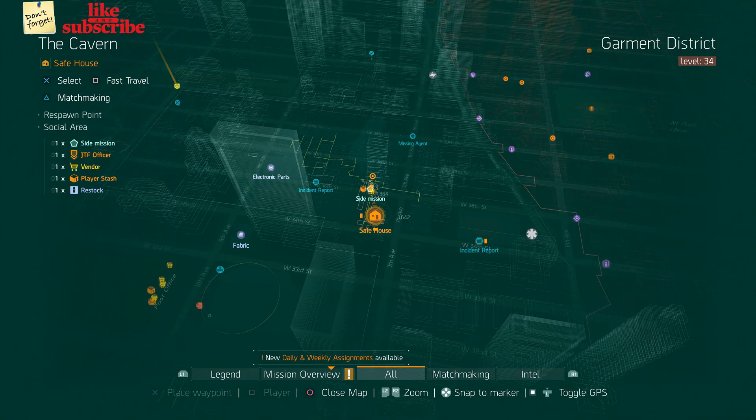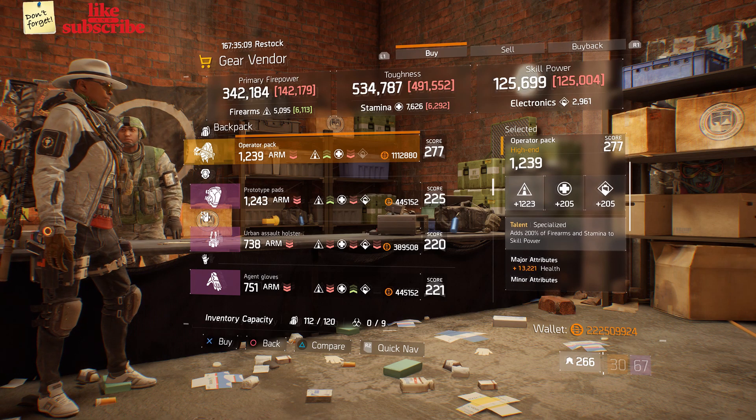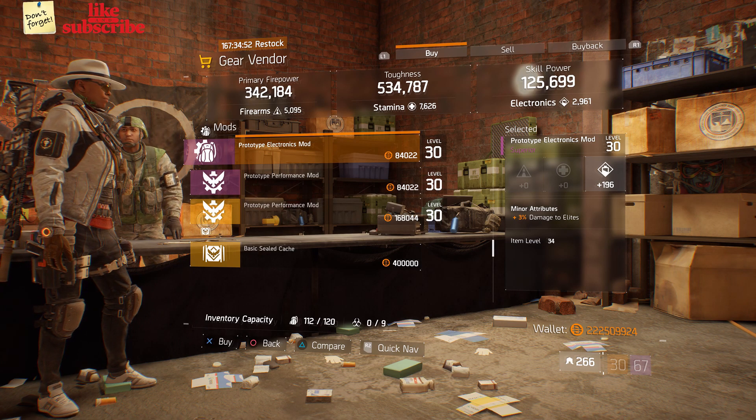For our next gear items, head over to the Cavern. Here the gear vendor has the operator pack with the talent specialized on there. Also here we got a prototype electronics mod with 196 electronics and 3% damage to elites.